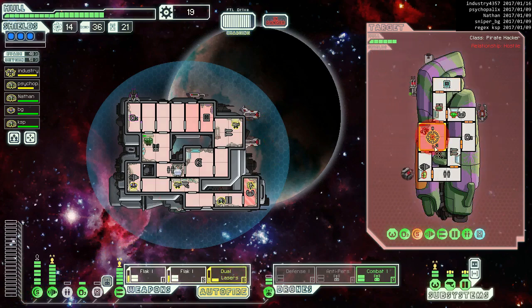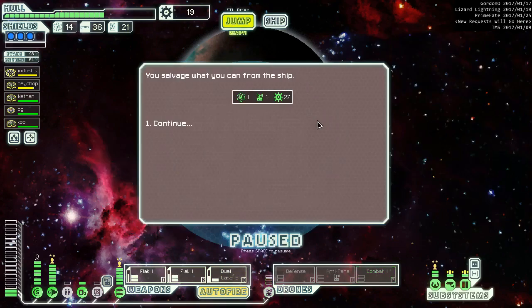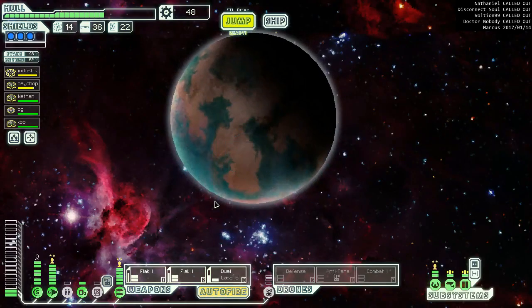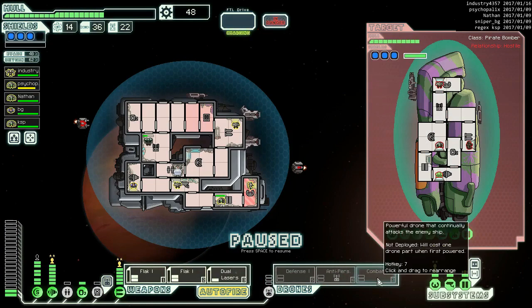Their hacking is done which is awesome. Their shields are down - now we just destroy their everything. Nice. We are powerful. We can get a Zoltan crew member for 40 scrap? It's basically 10 scrap for a person - let's try it. Okay, never mind - because it's a bonus power basically, so for 40 scrap I'm paying 30 for power right now.